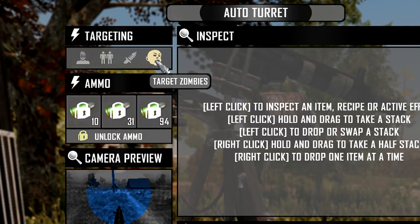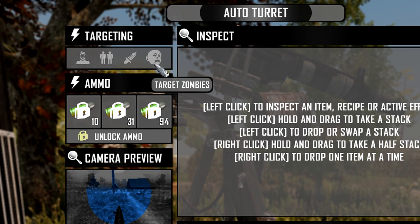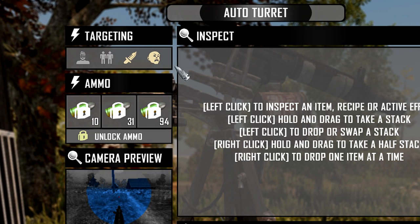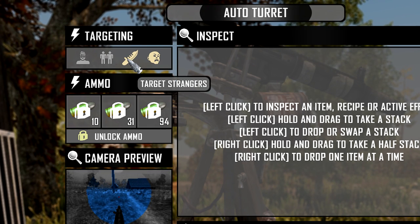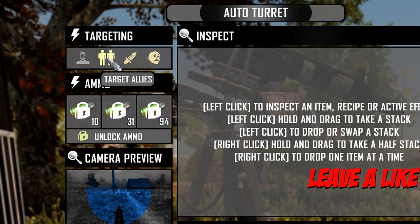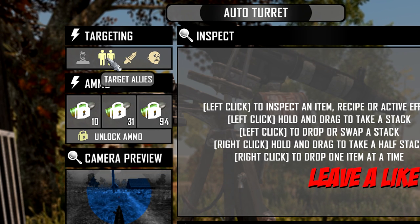Each one of these can be set up to fire on different kinds of targets. By default it's set to target strangers and target zombies, which you can toggle just by clicking on them. Strangers means people who aren't in your friend's party. You can also have it target allies or even yourself.